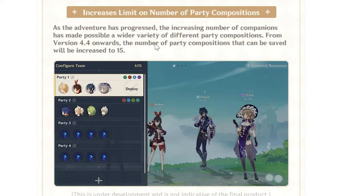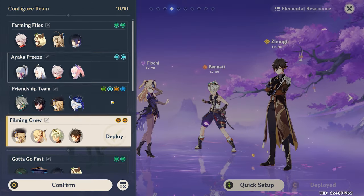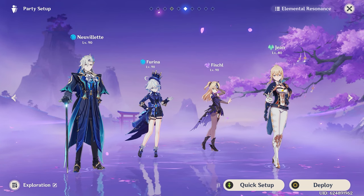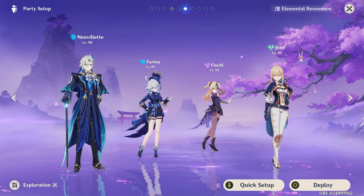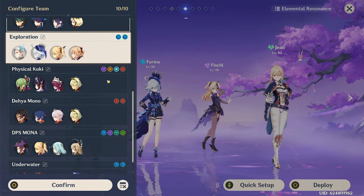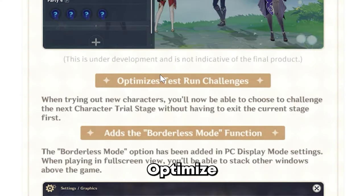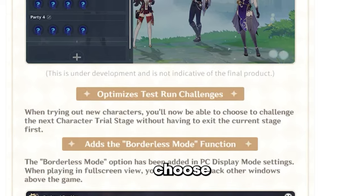Next up, they're going to increase the number of party compositions from 10 to 15 — that is actually a really useful change. I've been stuck at 10 for the longest time, and with new characters like Navia and Neuvillette I want them to have their own dedicated team slots but haven't been able to since all mine are filled up. That's the first W for Genshin in this blog post. They're also optimizing test run challenges so you can choose the next character trial stage without exiting the current one.